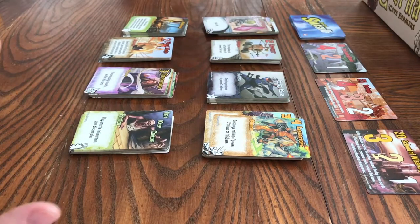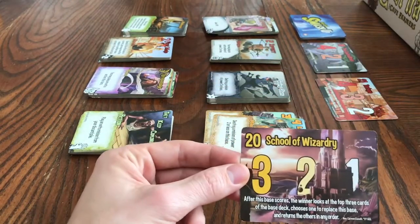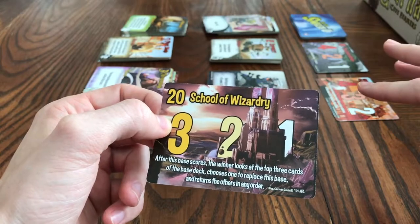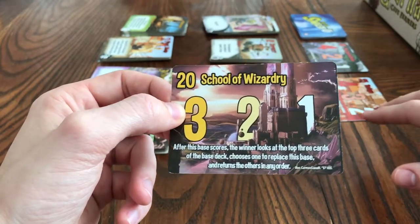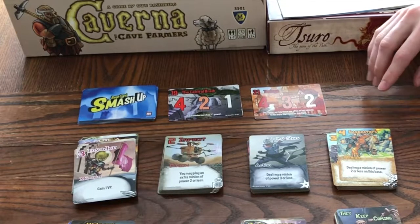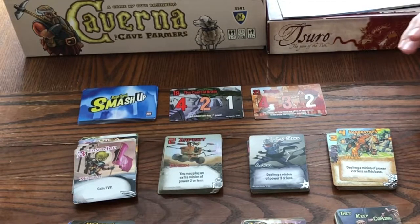Each base has an ability as well. There's going to be three bases out — one more base than there are players, so three players means four bases. You can play your minions on any of the three bases during the game. You can start on one base, then give up on it and start working on another one while someone else wins the other. That's the fun part about the game.